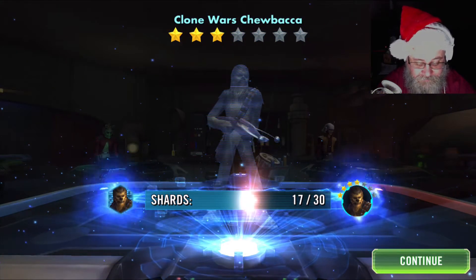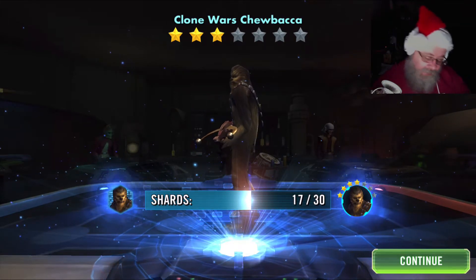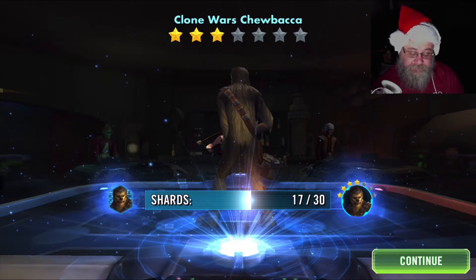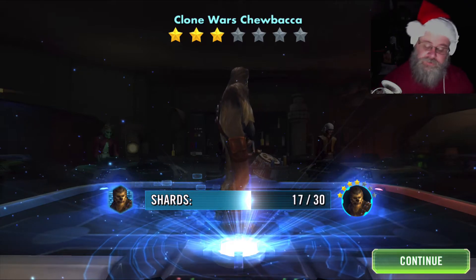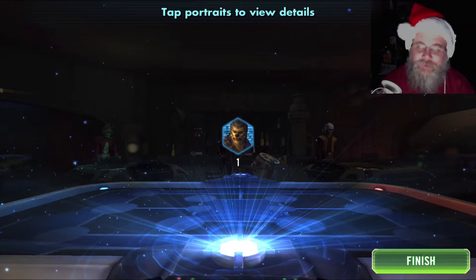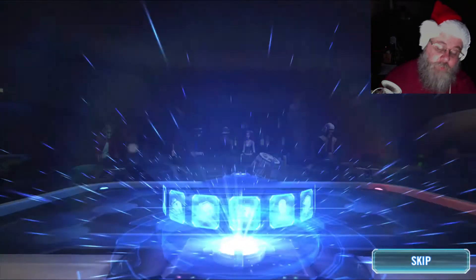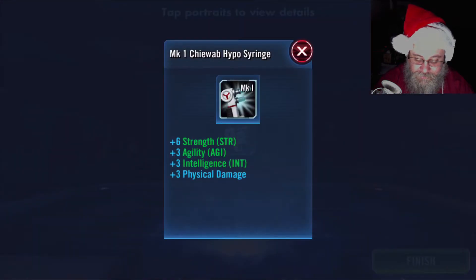Oh, we got a shard — for Clone Wars Chewie. I have one team I use him on. You get him from the start, and I have started farming shards for him. I've been playing a droid team quite a bit. On the Heart of Missions Arena stuff, I still use Chewie quite a bit, so that works out pretty good.